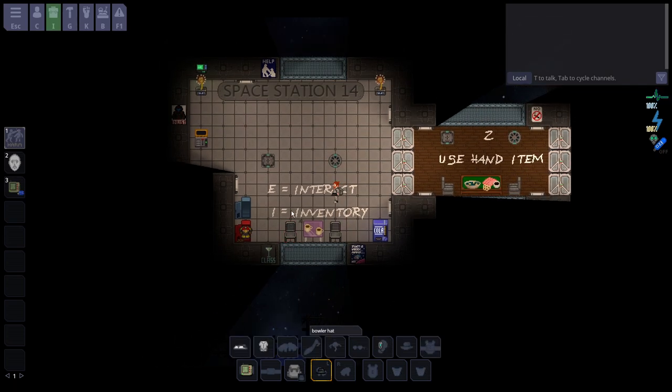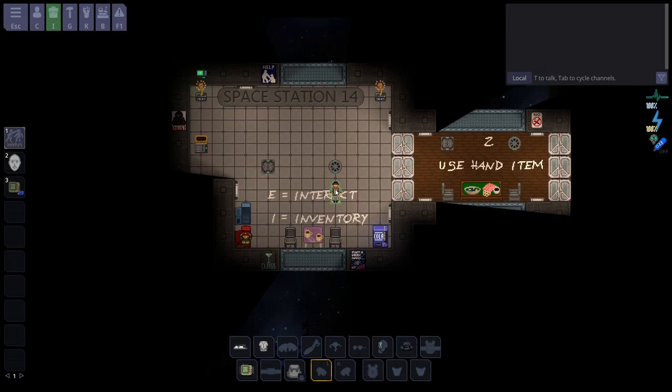I lets you open up your inventory — I more so like to call it your equipment slots. I can now look at all these slots. You see how it's red? Doesn't fit, doesn't fit. There's a hat slot, and now I am wearing the hat.